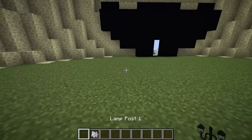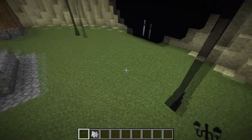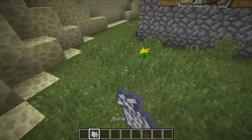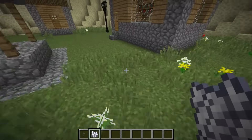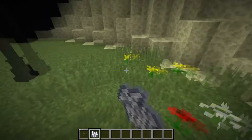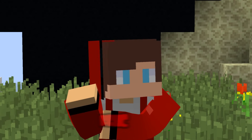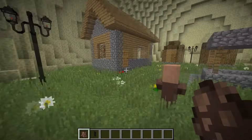Now you need to decorate the village somehow, otherwise it's really boring. That's why I'm putting lanterns all over the village. Now I take bone meal and fertilize all the land in this wonderful village. Just look, guys, how fast the grass and different flowers grow. I'm hosting a whole bunch of different villagers in this village. I put someone in the house and someone on the street.